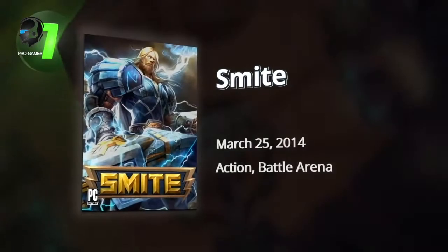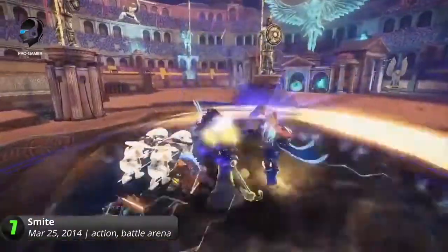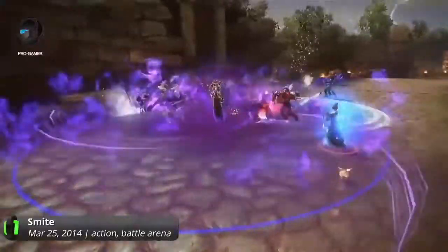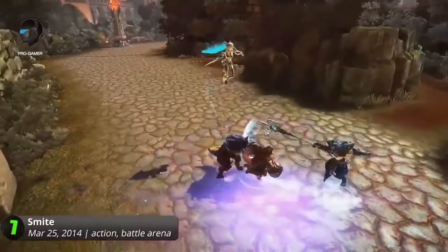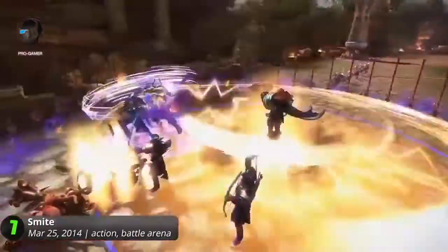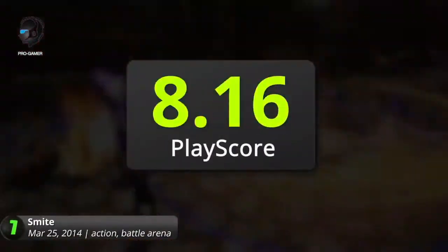7. Smite. In this universe, every day is Sunday, and all the deities are coming to play. Gathering in one massive arena, they fight for the honor of being gods among gods. With a numerous roster of celestial powerhouses, you either lose your religion, or end up worshipping all of them. Despite the controversy, Hi-Rez Studios continues to add more to their list of diverse characters — from the beastly Egyptian gods to the humble icons of Eastern philosophies. Enter the Greek-themed battlefield, and make sure you don't end up being a sacrifice. It has a PlayScore of 8.16.